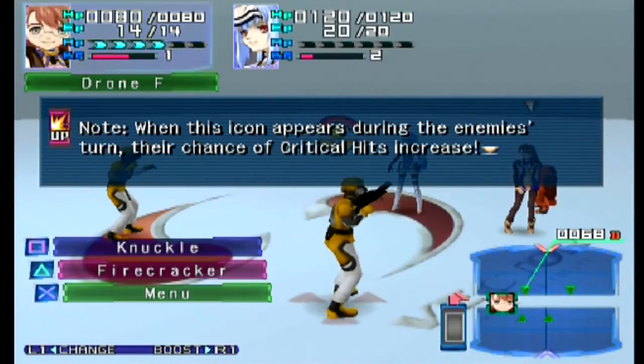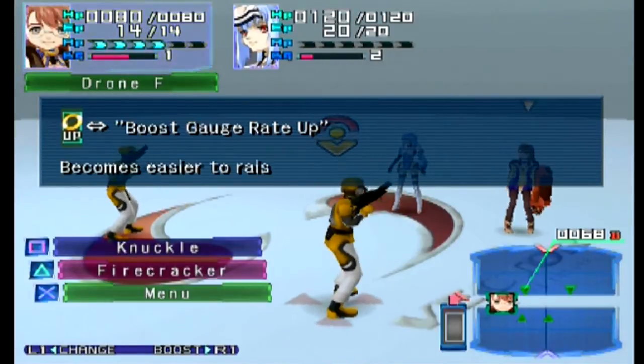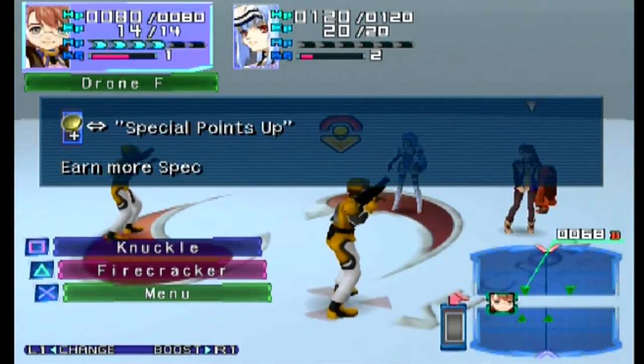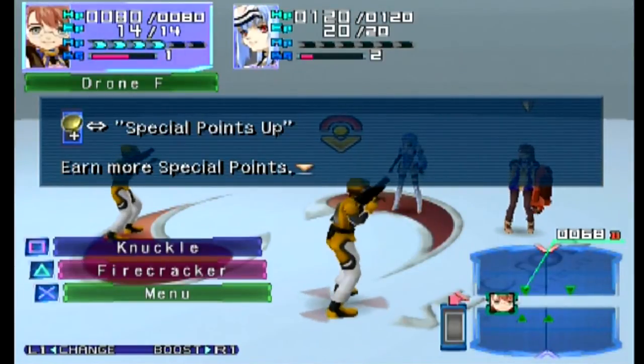Critical hit rate up means you have a higher chance of getting critical hits, which is nice except if you're trying to go for something else. Boost gauge up means it increases faster with that active, and special points up means you earn more special points — that applies to tech points and ether points as well from what I remember.